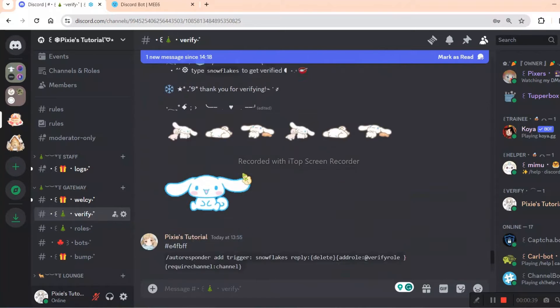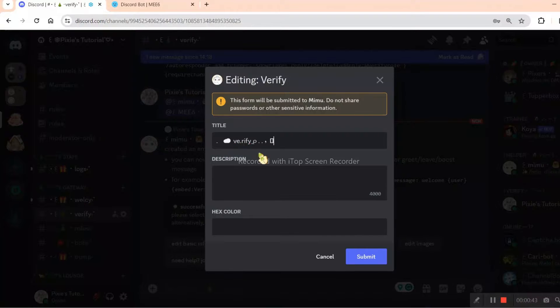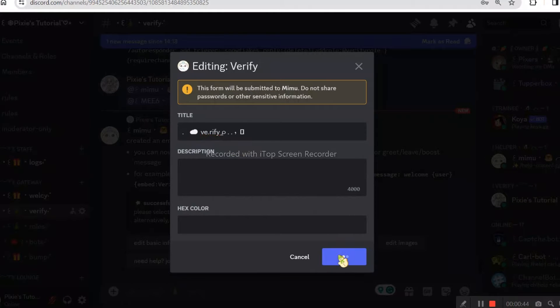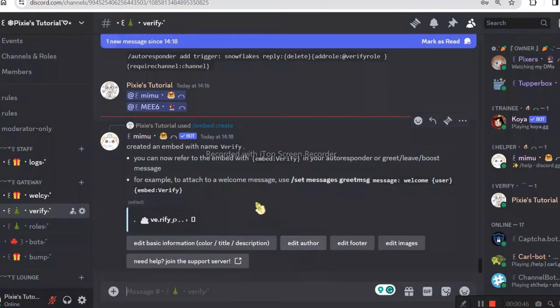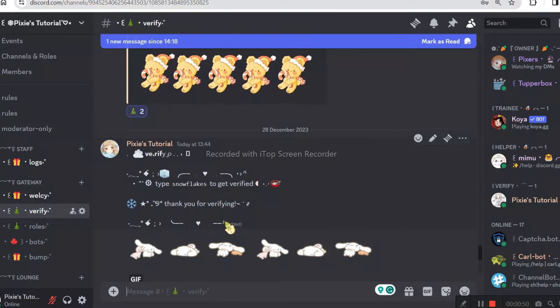Right now just copy paste everything. As I mentioned before, join my server if you want this verify layout. There's no brainer here, you need to just follow me. It's super easy.